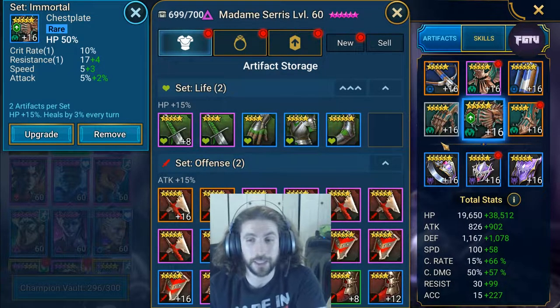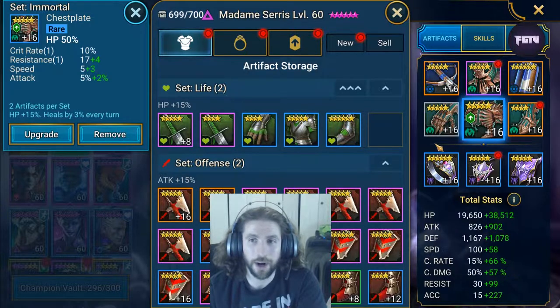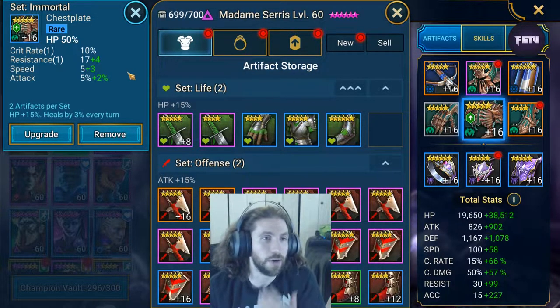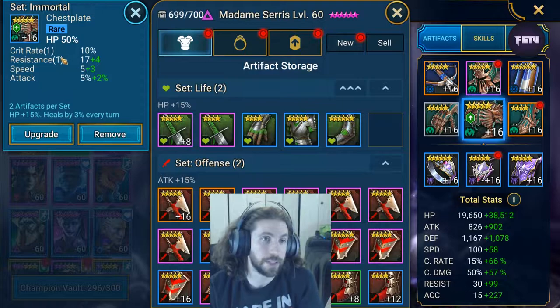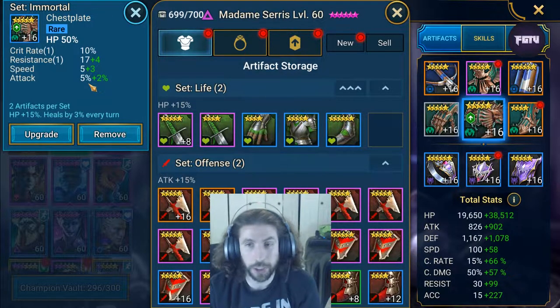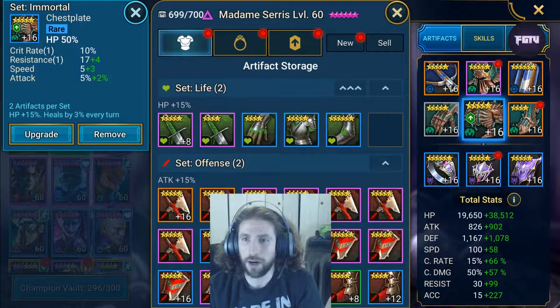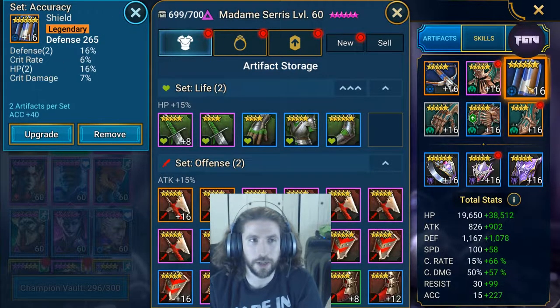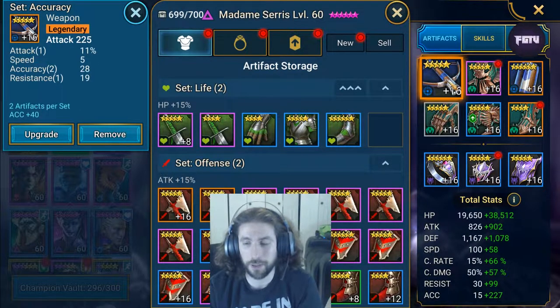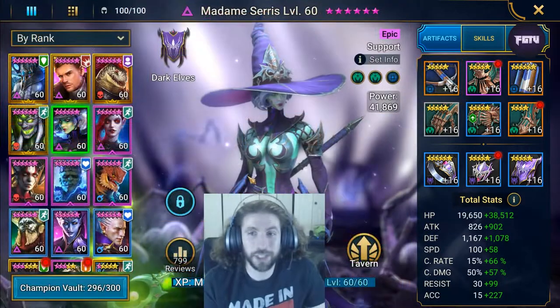Going to this chest piece, we obviously went for survivability and emphasized one of her higher stats - in this case HP. Also because of this set bonus of getting more healing percentage on health, that's the route you should go. Crit rate was 10 which is awesome, we got some resistance out of this which is great, a little bit of speed, some attack percentage which doesn't hurt, and that covers basically all the things we went for. Being this high on accuracy is pretty awesome.